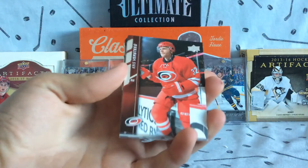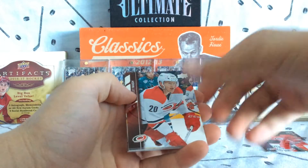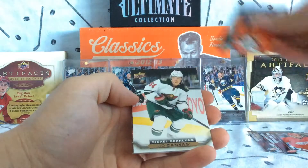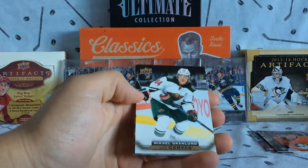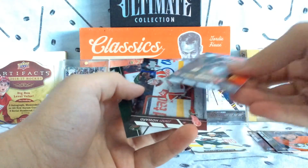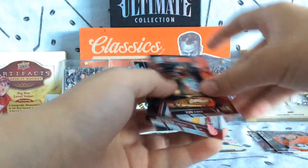Better get used to these base cards. We've got Christopher Stieg, Riley Nash, Thomas Yerko, Jakob Silverberg, McHale Granlin — Canvas — Chris Neal, Jimmy Howard, and Matthew Dumba.